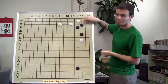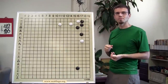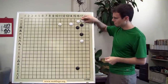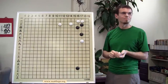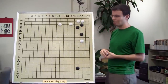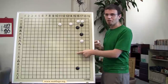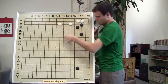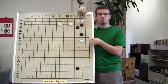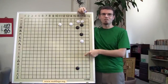Sometimes you think you have a base, but then your opponent splits you, and all of a sudden you realize the two bases you thought you had are both under attack simultaneously. That's a problem. White might be able to find time to get all these moves in and take away the base. Go is complicated - this is not the only thing going on on the board. So white might actually find time to get all these moves in and take away the base.